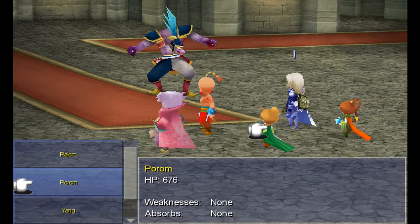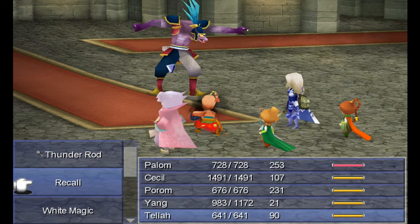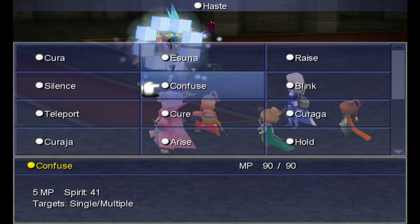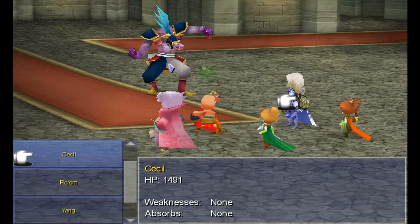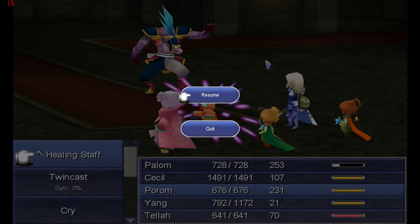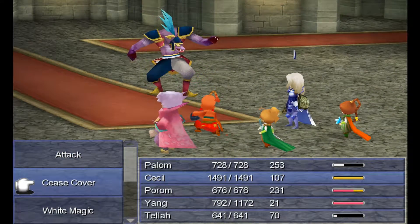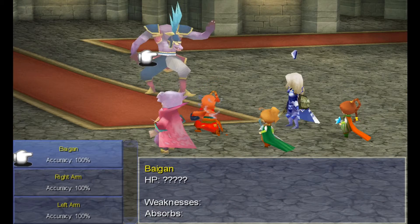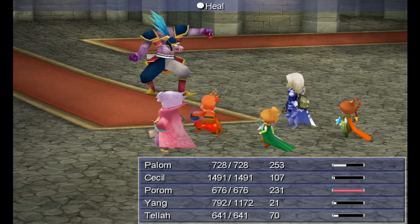We're going to start by covering Palom, and then with Palom we're going to use the Bluff ability. With Tellah we're going to use white magic and start casting Haste, mostly onto Cecil and Yang. Yang is going to go for three rounds of Focus, because that's going to nicely boost up his abilities. We'll get healing going as well, and once Cecil has Cover going we're going to start attacking the boss. Just make sure that we stay nicely on top of the healing.